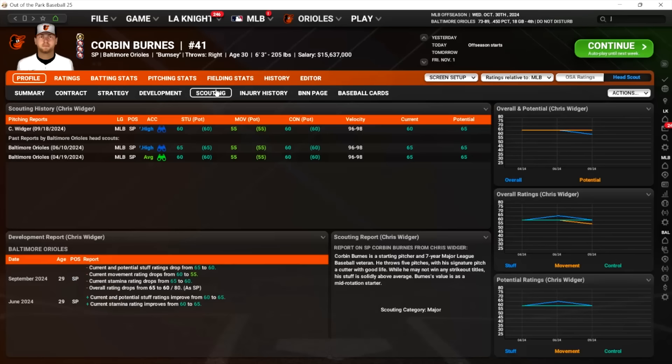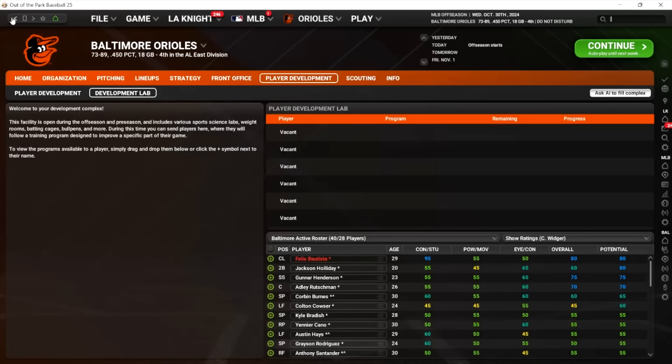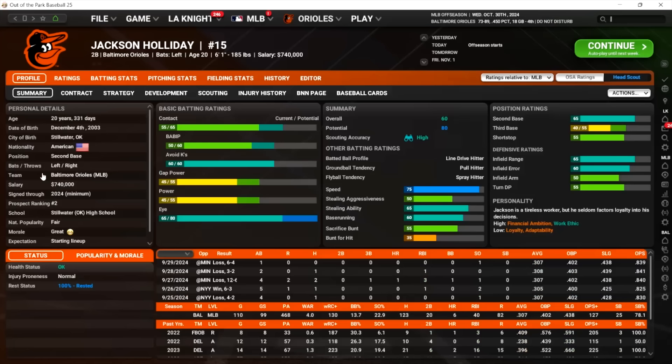I'm thinking about Corbin Burns — I want to target his velocity. He lost some stuff: current and potential dropped, his current movement rating dropped, it was already a 55, and current stamina dropped. So yeah, he's on the downside. I re-signed him to an extension just so I can put him in the lab — I want him to work on his velocity and just see what happens. But let's put Holiday back in.